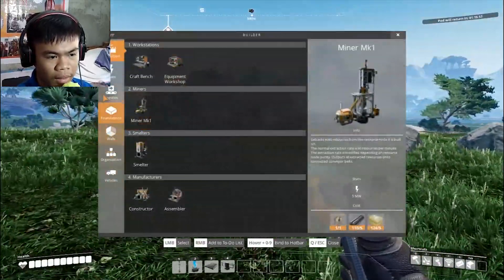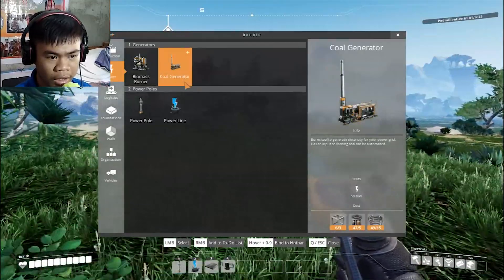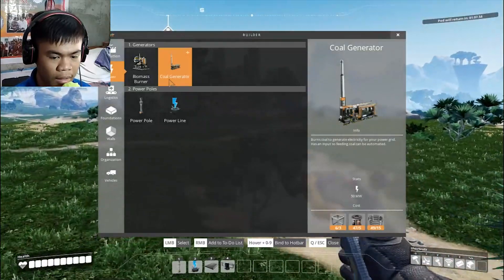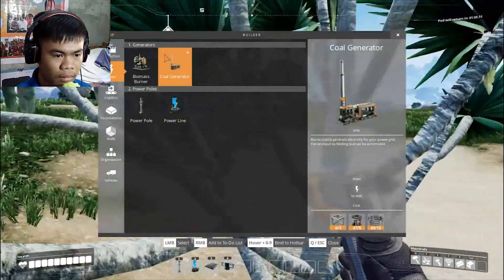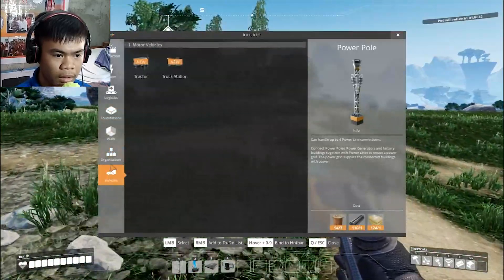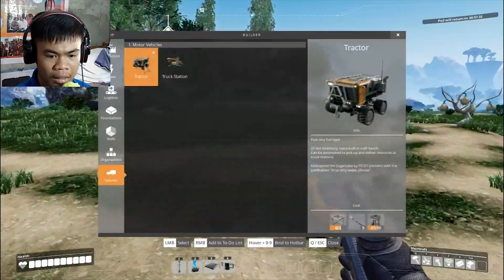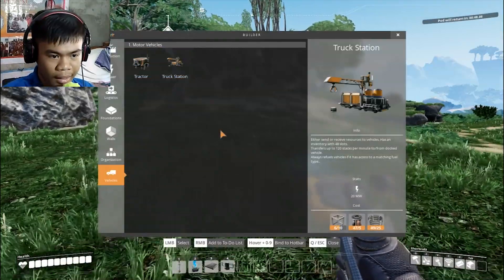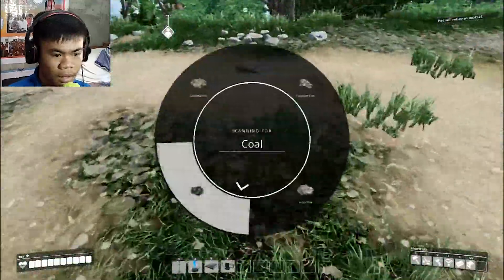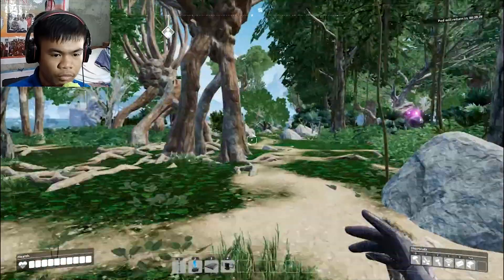We can actually build the coal generator right now. We have the modular frames. A truck station and a truck — really nice! Let's scan. There's a lot of trees over here.